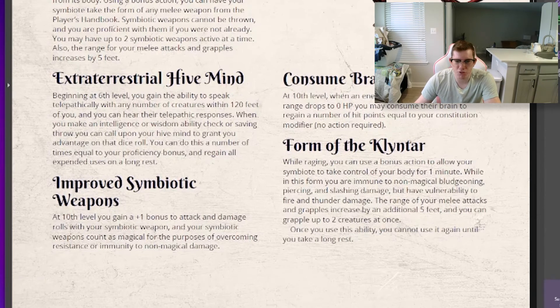At sixth level, you gain access to the Extraterrestrial Hive Mind. Because the symbiotes have a hive mind and can all communicate with each other and share experiences, beginning at sixth level you gain the ability to speak telepathically with any number of creatures within 120 feet of you and can hear their telepathic responses. When you make an Intelligence or Wisdom ability check or saving throw, you can call upon your hive mind to grant you advantage on that roll. You can do this a number of times equal to your proficiency bonus and regain all expended uses on a long rest.